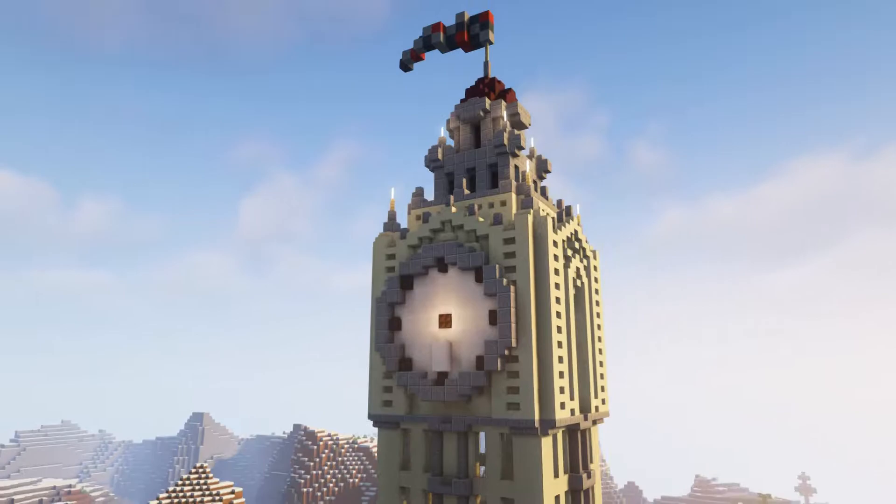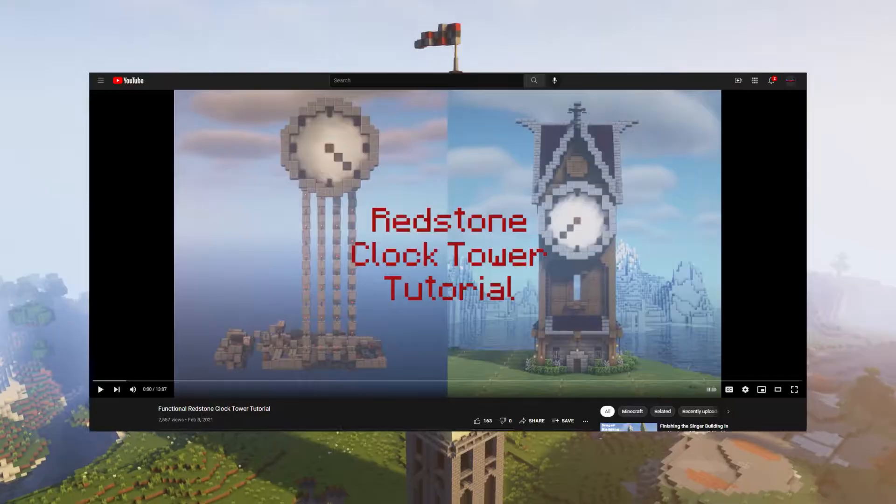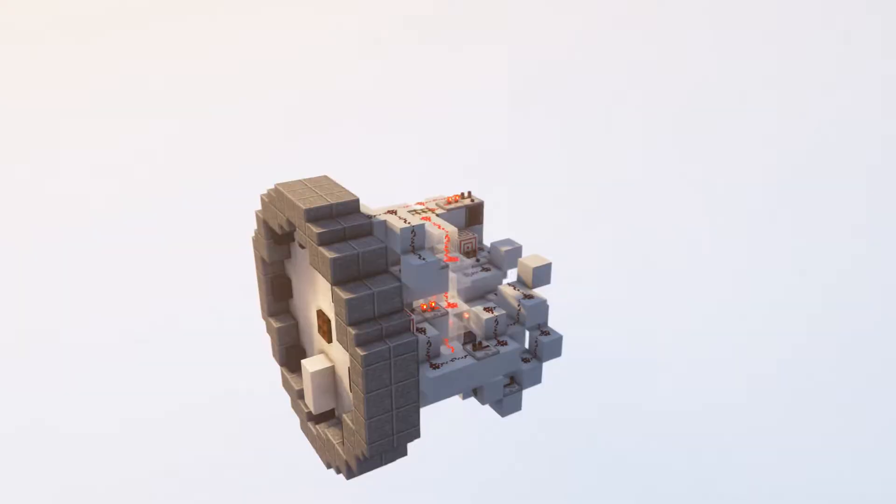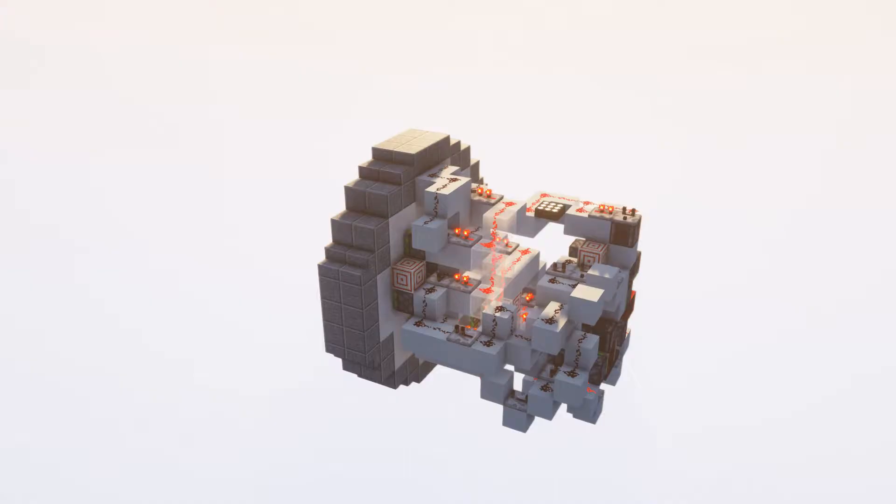Thank you so much for joining us. About a year ago I made a tutorial on a redstone clock and people seemed to like it. Now I've made a new design and it's a lot smaller. Just like the original, it has an hour hand that goes around twice every Minecraft day and it resets whenever a player sleeps, so that it's always as accurate as possible.